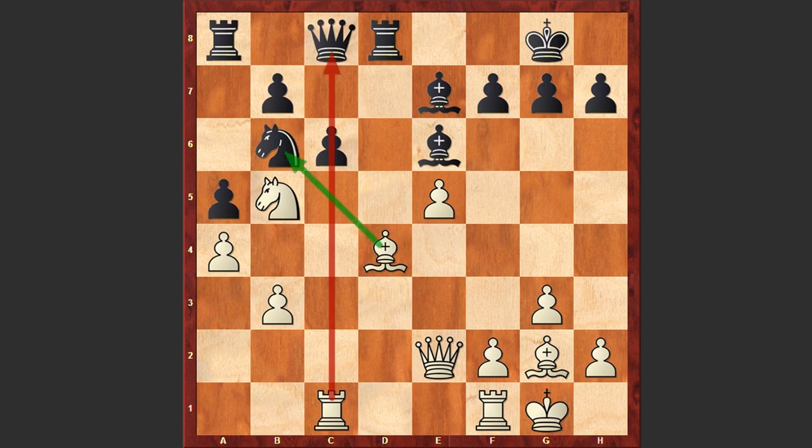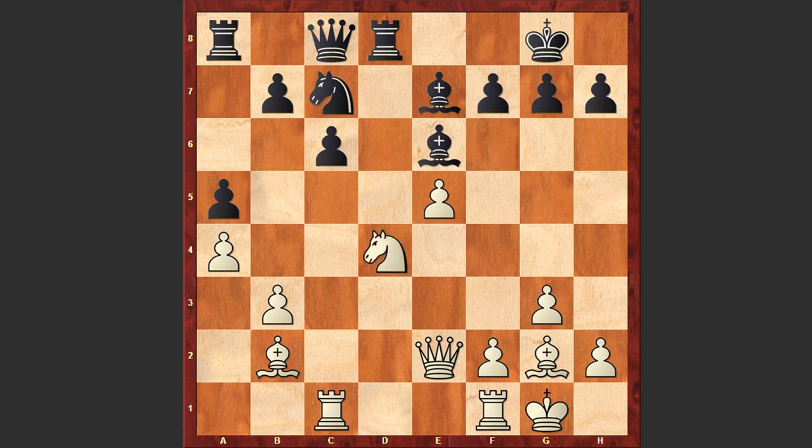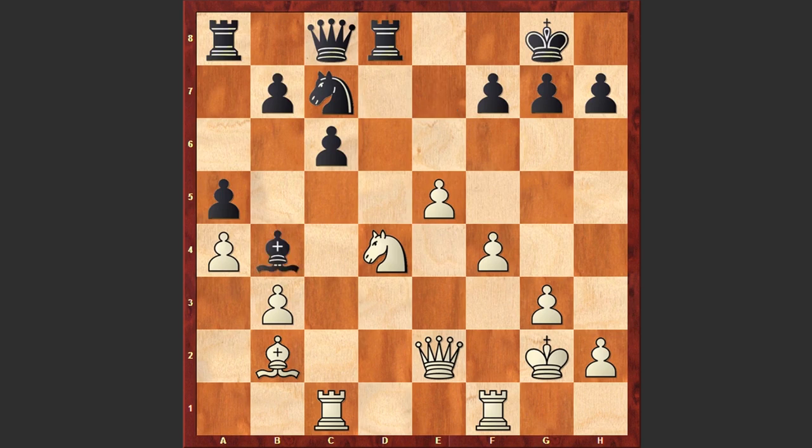Nd5, Bb2, Nc7, Nd4, Bd5, and f4 — White is starting an advancement on the kingside. We see the exchange of light-squared bishops on the g2 square, and Bb4, f5, White proceeds with his attack, c5. Right now the knight on d4 is hanging, but Reshko went for e6 and sacrificed the knight.